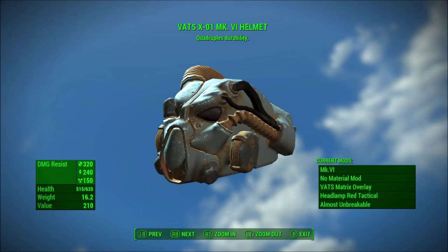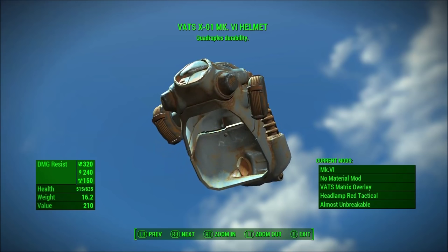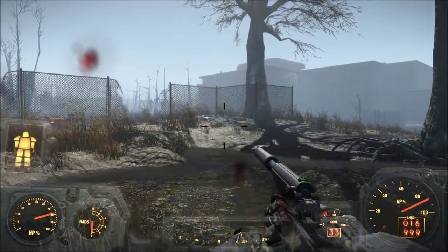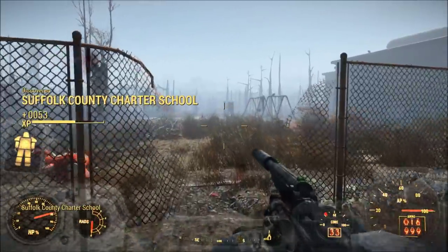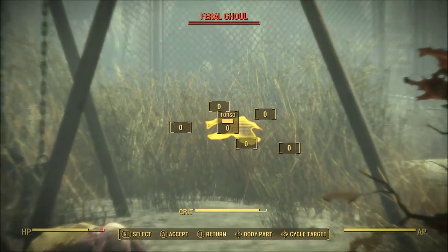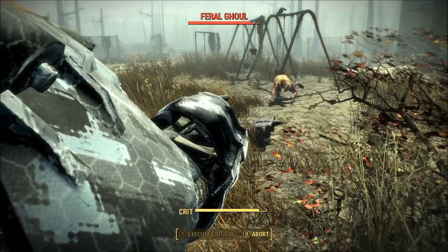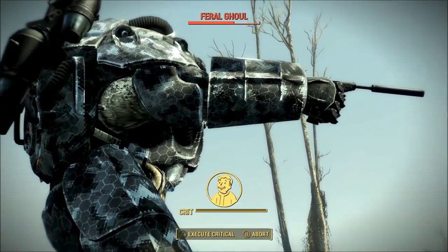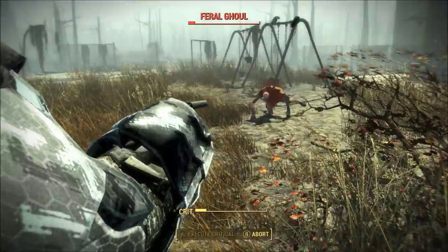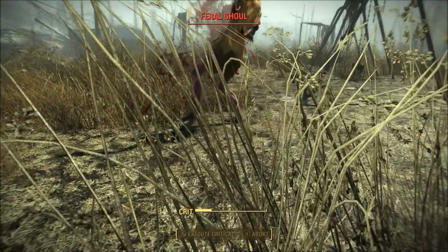Number 7: the VATS matrix overlay for power armor helmets. Similar to the Tesla bracers for the arms, I don't think there is really any other customization for power armor helmets you'll ever need other than the VATS matrix overlay. That's mainly because the other customizations are kind of redundant for the most part. I will say that the boost to perception from something like the sensor array and the intelligence boost from something like the internal database are very nice. The VATS matrix overlay improves your hit chance while in VATS — not too much to it, but it's definitely worth applying to your helmet.